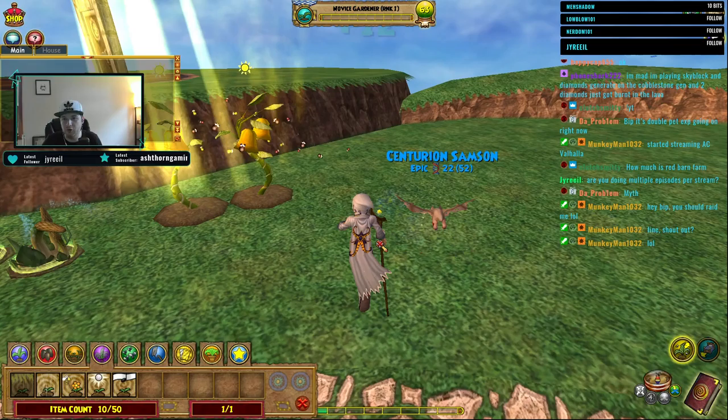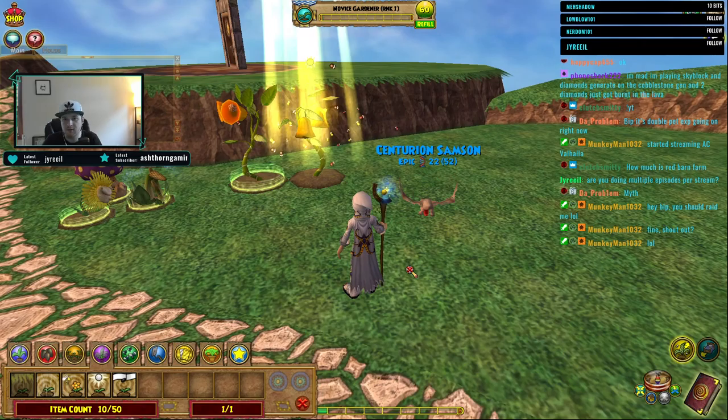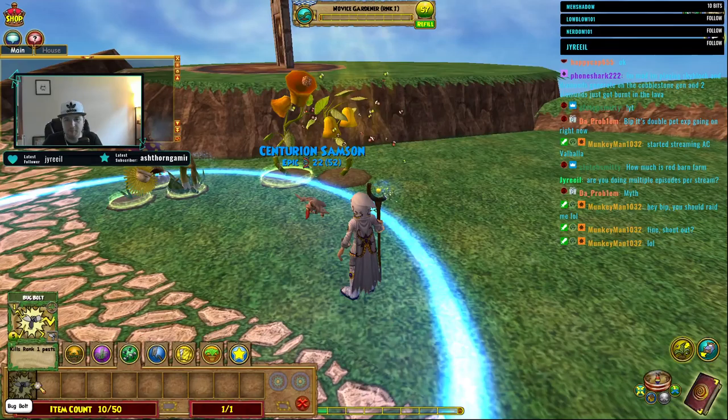This is a small plot, I don't have a lot of seeds. You can also transfer seeds from other characters - just go to your shared bank. Go to your backpack and click shared bank, then go over to your seeds. I'll show you how to do that in just a little bit.